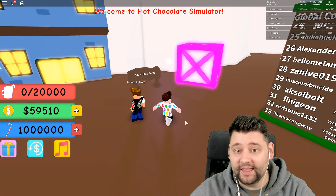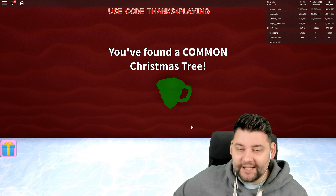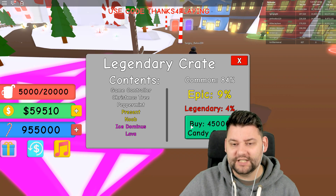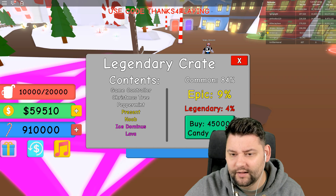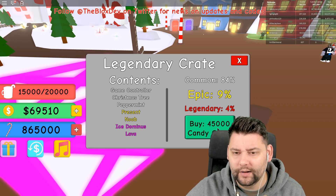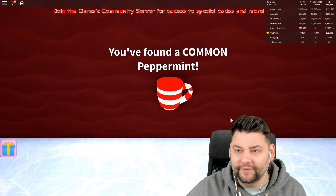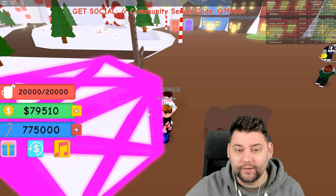I bought some candy canes because I don't know where you're getting them from, so I just bought some. Because I want to open up some of these crates — I want to see what you get from them. I found a common Christmas thingamajig there. Can I get another one? You now have a thousand coins. We found a peppermint common — what are these things? Where am I getting them from?